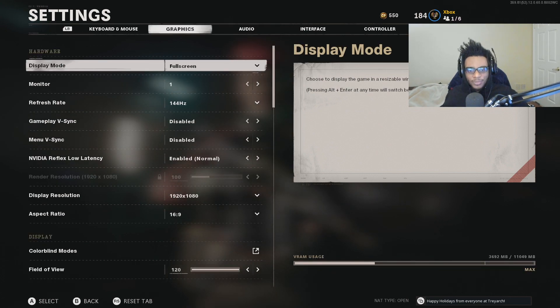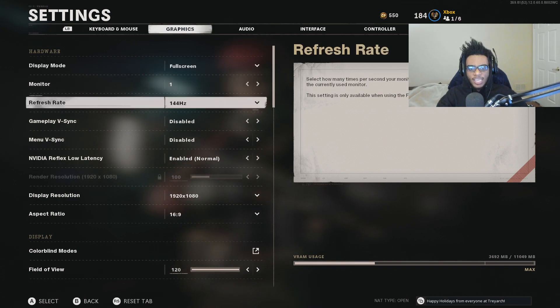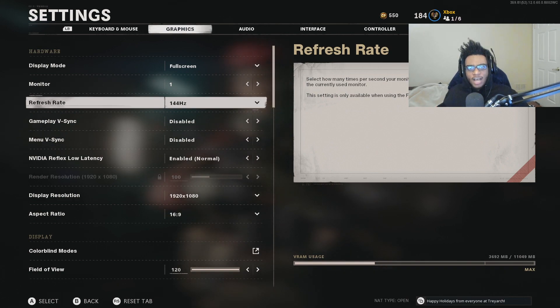For my graphics settings, I'm playing on full screen display mode and I have a 144Hz monitor. I play on an Asus TUF gaming monitor — this is the first monitor I've picked up with 144Hz as well as a 1ms response time. You can buy this monitor for $250 and I recommend doing so if you're on the fence about whether a gaming monitor is worth it. Going from 60Hz to 144Hz, the difference is massive — you would not believe how ridiculous it actually is. It's probably one of the best investments I've made in my entire setup.